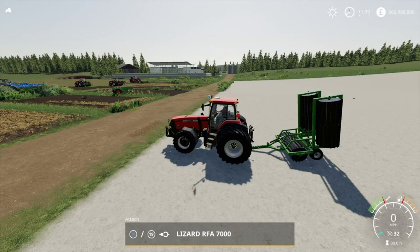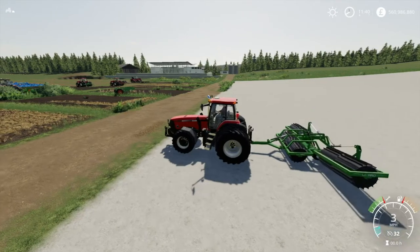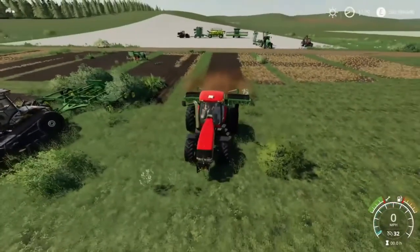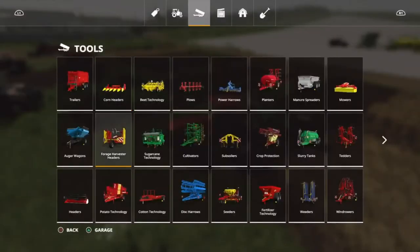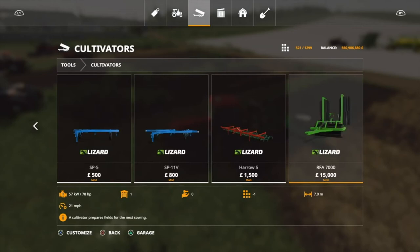Now we're getting to the top three - these are my most used pieces of equipment. Number three is the Lizard RFA 7000. This is a cultivator, not a plow, and you're asking why this cultivator is special - it's got a nice little trick to it. Lower it like so, and it's got a working speed of 21 miles an hour. Under cultivators - the Lizard RFA 7000: seven meter working width, only 78 horsepower requirements.